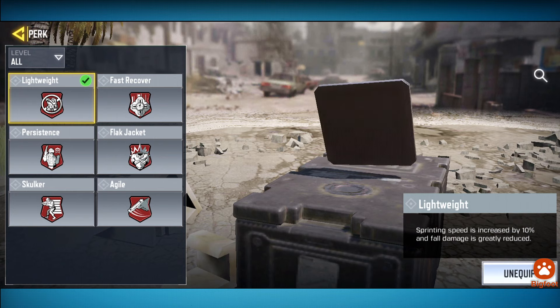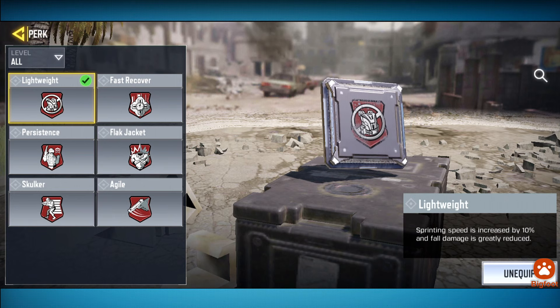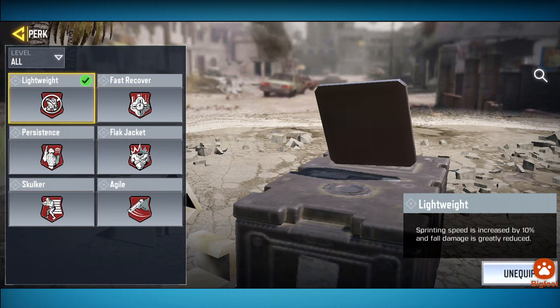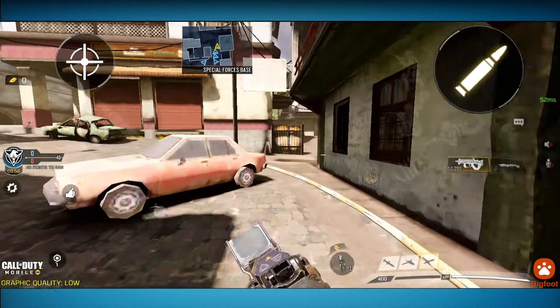For the first perk slot, you can go between Lightweight, Agile, or Flat Jacket. I personally like Lightweight because I like to move as fast as possible when getting the tags. Skulker is another one I've seen people using more and more, but I personally recommend Lightweight.